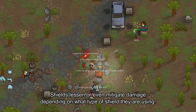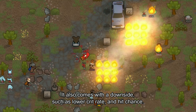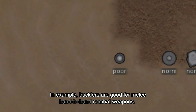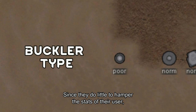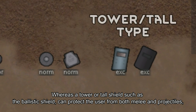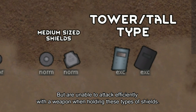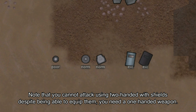Shields lessen or even mitigate damage depending on what type of shield a pawn is using, but they come with downsides such as lower crit rate and hit chance, varying by shield type. Bucklers are good for melee hand-to-hand combat since they do little to hamper user stats, but provide little to no defense to other body parts besides the arms and hands due to their surface area. A tower or tall shield such as a ballistic shield can protect the user from both melee and projectiles, but you cannot attack efficiently while holding these, and you need a one-handed weapon.